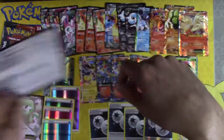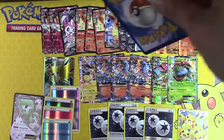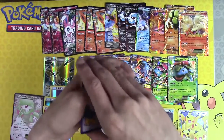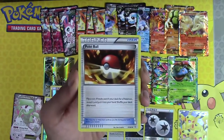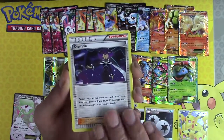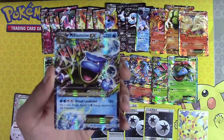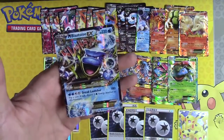There's the last code — all the codes are out. Last pack! I'm not going to complain, no matter what happens. Shroomish, Pokeball, Olympia, Jinx, Charizard — Mega Blastoise! There you are, buddy. Mega Blastoise — yes!